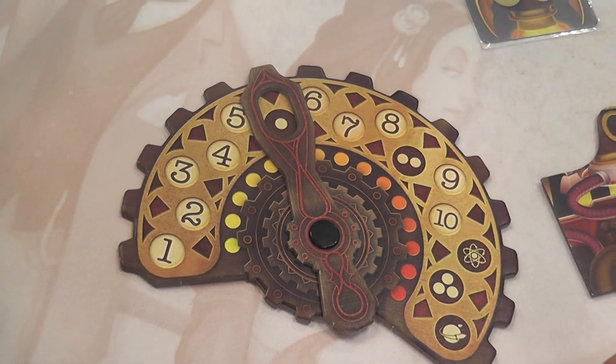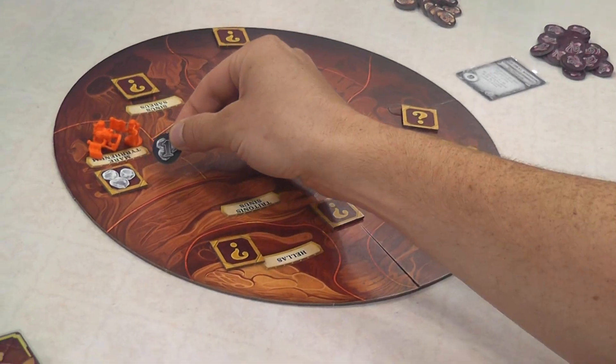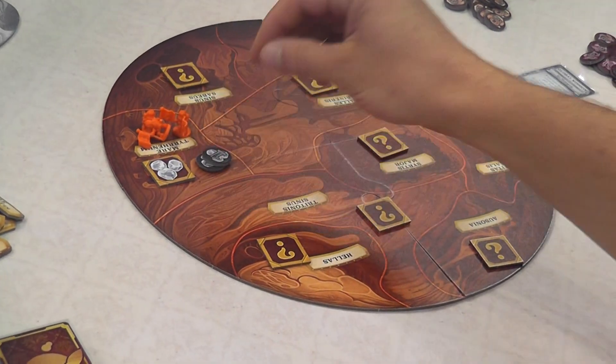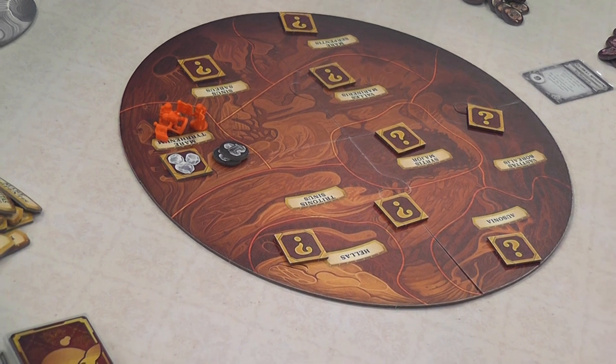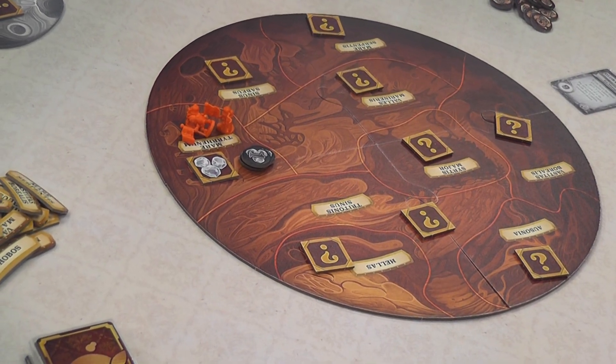During a production phase, each zone will produce one resource of its type for the first production phase, and two resources of its type in the second production phase. You continue round after round, adding more astronauts to the ships, sending those astronauts to the planet, and vying for control of the planet.